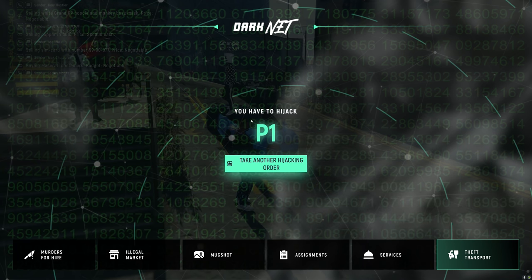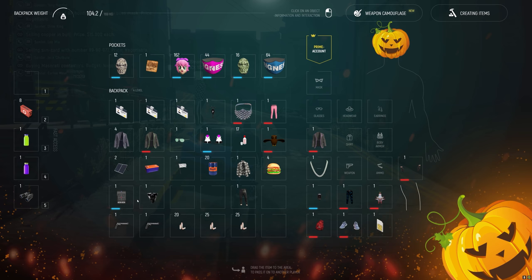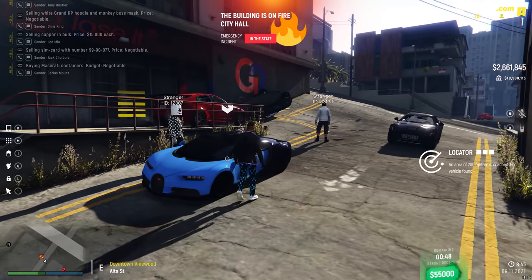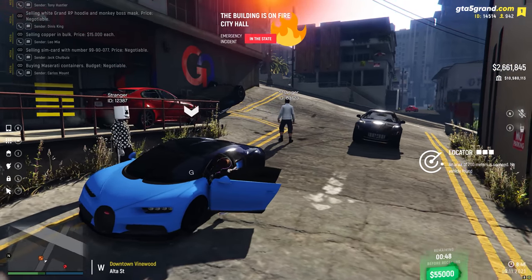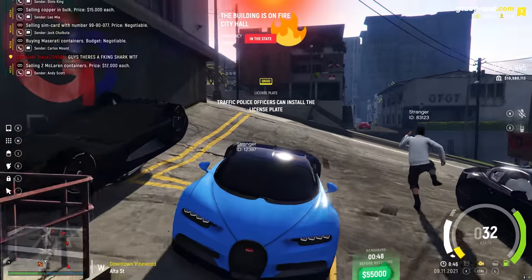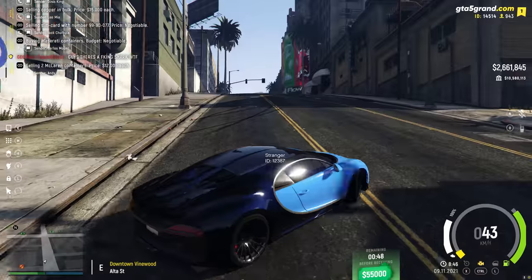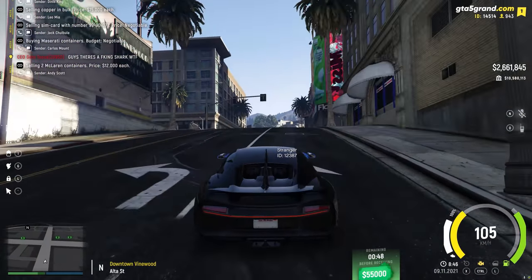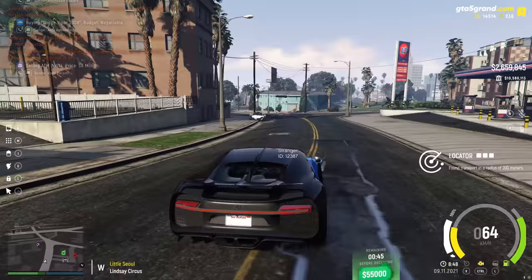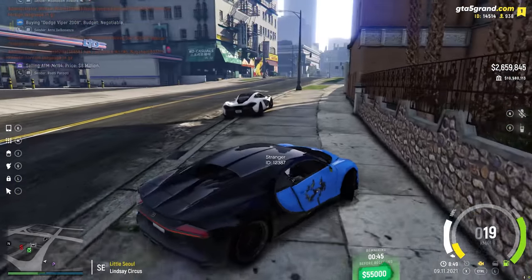We found a McLaren P1, which is perfect. Take the vehicle scanner and put it in slot number 1, so you can just click 1 on your keyboard and it'll scan the entire area around you. Once you start to find the vehicle, it'll say that the vehicle has been found within the radius, and you'll also hear a weird sound go off. Make sure you're listening closely and watching what the vehicle scanner says. After driving for a few minutes, it said it found the transport in the area, parked on the sidewalk right here.